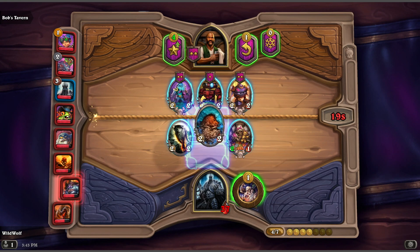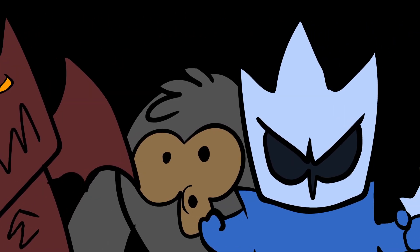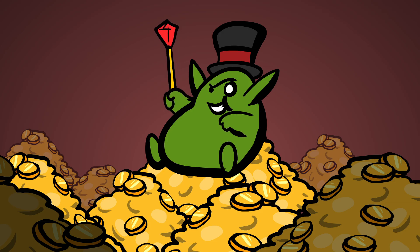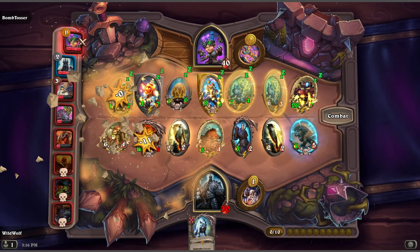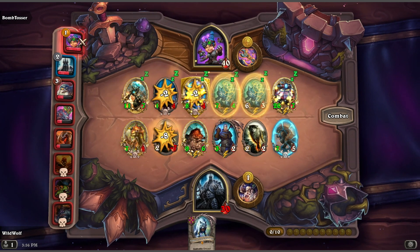In Battlegrounds, there's lots of different heroes to choose from, each with a unique game-changing power. Each match, you'll be able to choose from a random selection of heroes. Hero powers can affect the game in a variety of ways, from buffing your minions with death rattles, divine shields, or stats, doing damage to your opponent before the match begins, or even giving you extra gold. Choosing a specific hero won't lock you into any specific strategy, but it's important to try to play to the hero's strengths, so you can always make sure you have the upper hand.